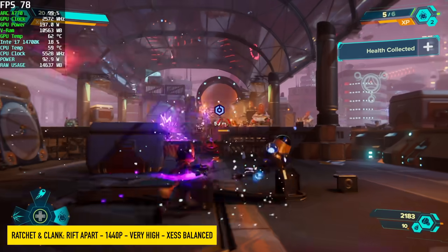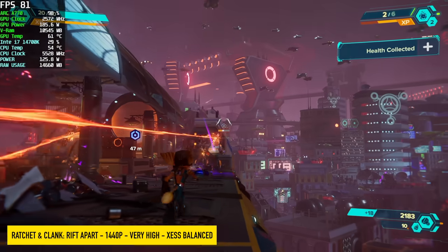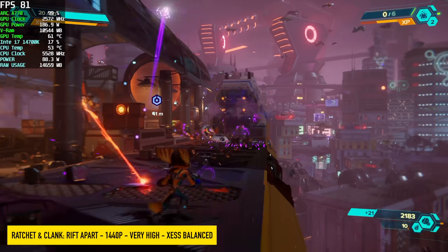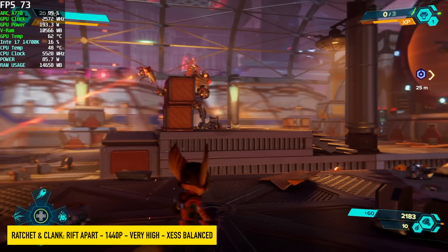Ratchet and Clank: Rift Apart, 1440p, very high. We did need to add some DLSS, especially when there's lots of characters and explosions on screen. I took it to balanced instead of going to quality, and we saw an average of 81 out of this.